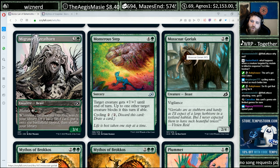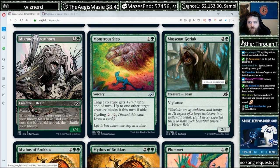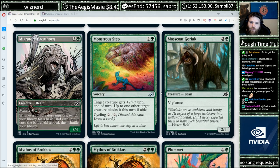Mosscoat Goriak — two and a green, 2/4 vigilance. There are some vigilance-matters cards in white, but it seems pretty fillerish without those.